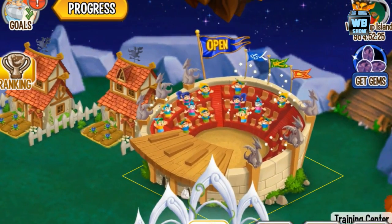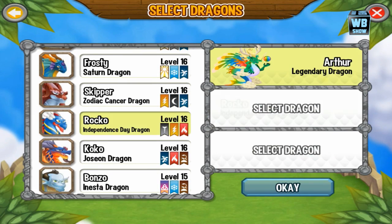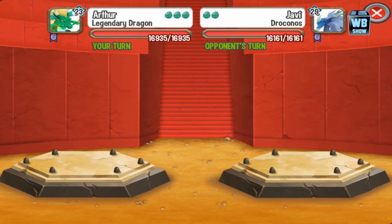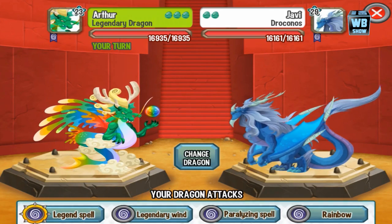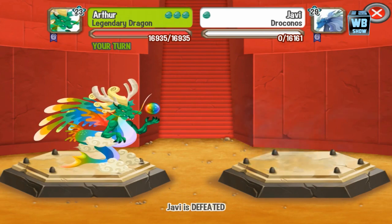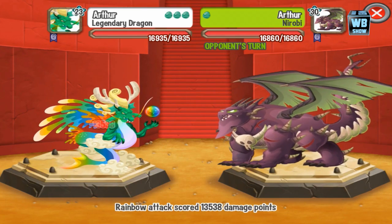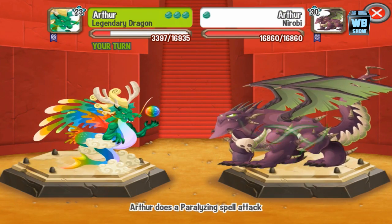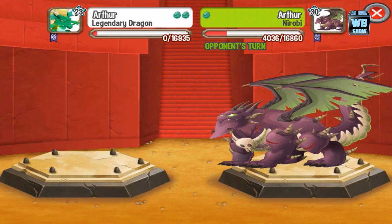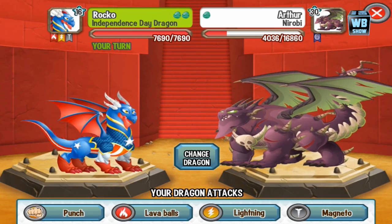We're gonna go into battle now. Let's finish him with a legend spell — we're gonna try not to die. We're bringing in the Independence Day dragon now and let's use the lava balls.